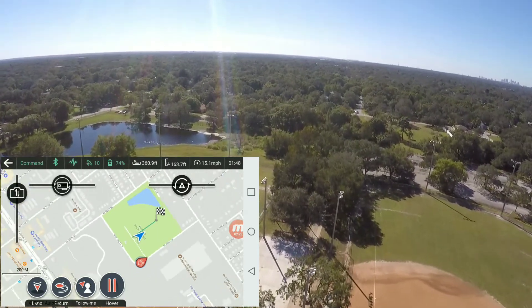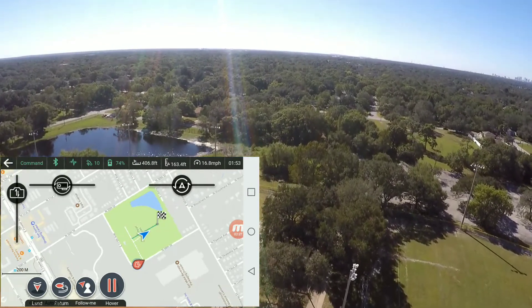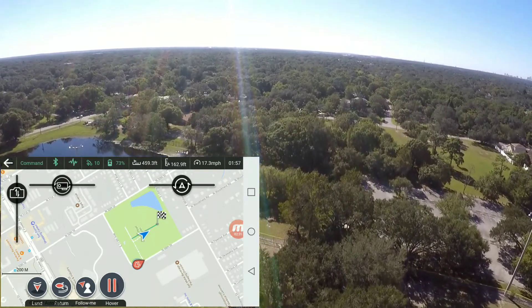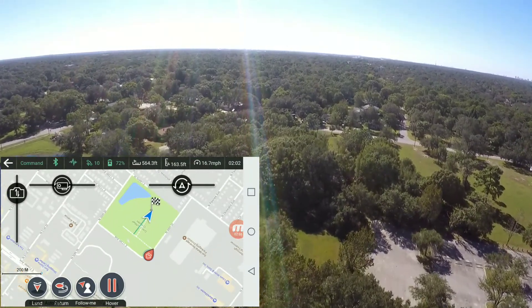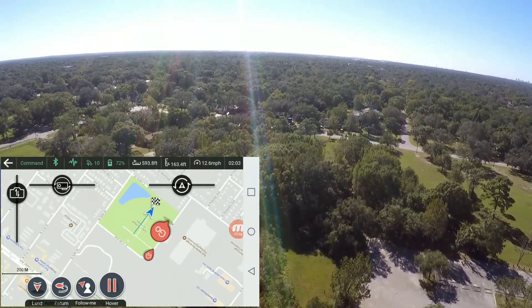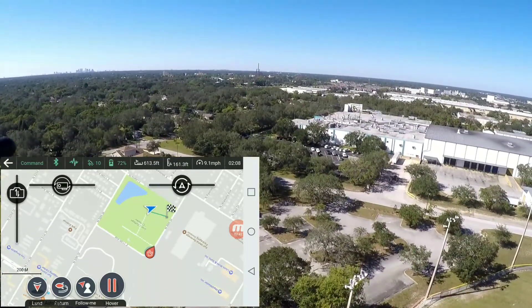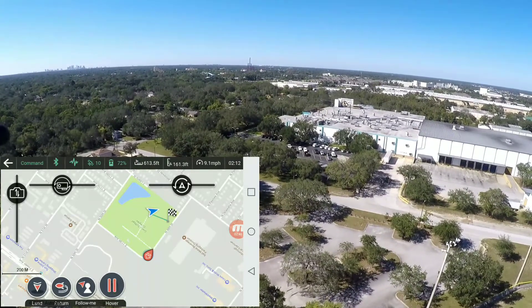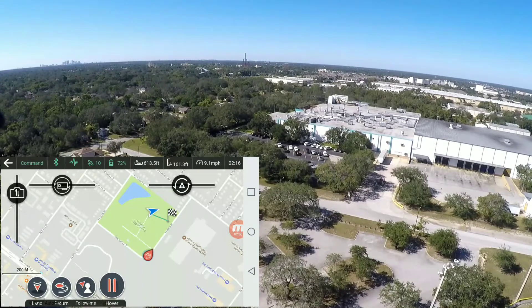We need to modify this g-box transmitter with maybe a 3dbi antenna. I'm also in an area with a ton of interference. Should be coming up on that waypoint. We're gonna set another waypoint right here — make it turn real fast, start heading to the new waypoint. It's easy — it's a waypoint bird. There she goes off to the new waypoint.